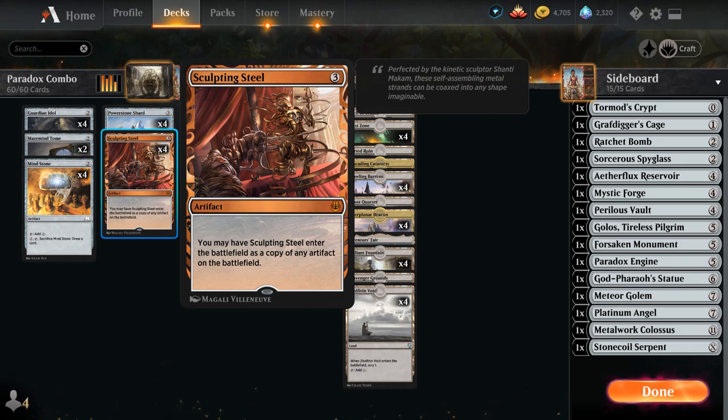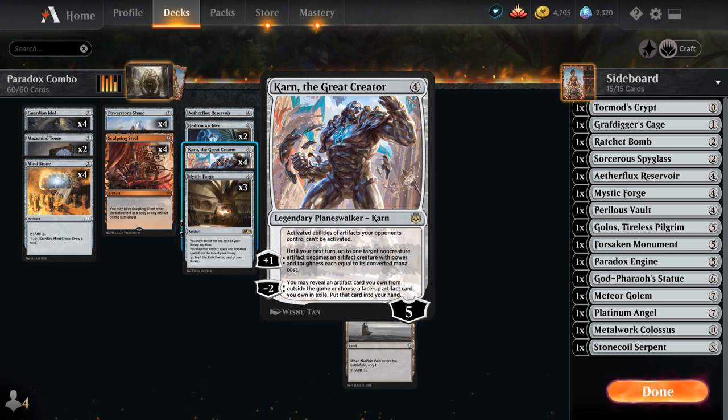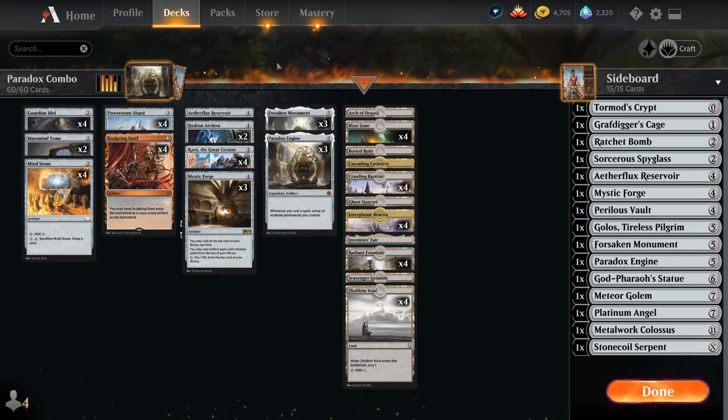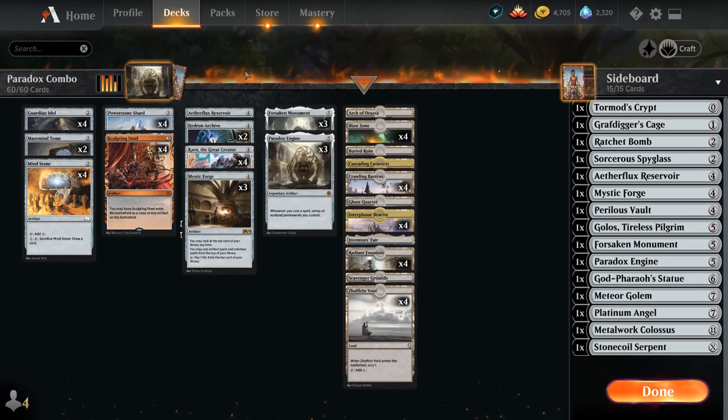Sometimes we want to copy something different than Power Stone Shard with Sculpting Steel — if we already have a ton of mana, we might copy Mystic Forge to keep manipulating the top of our deck so we don't risk fizzling. We have 3 copies of Mystic Forge in the main deck with one on the sideboard. Karn is well-positioned in the current metagame as people experiment with Aetherworks Marvel, which Karn also shuts down. We can use Karn's plus 1 to turn an artifact into a creature for protection, or turn Monument into a 7/7. We have 2 copies of Hedron Archive and 1 copy of Aetherflux Reservoir, with 3 copies each of Monument and Paradox Engine — both legendary, so we don't need too many.